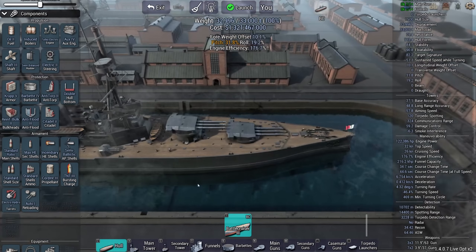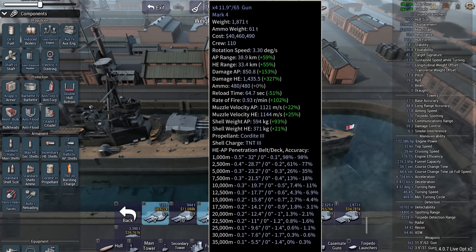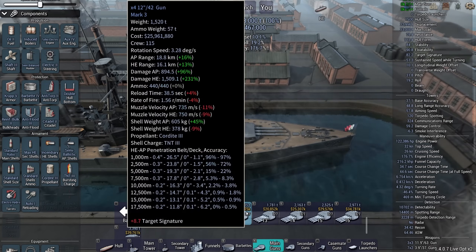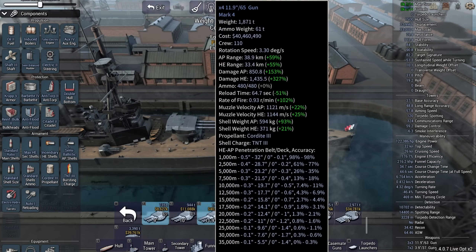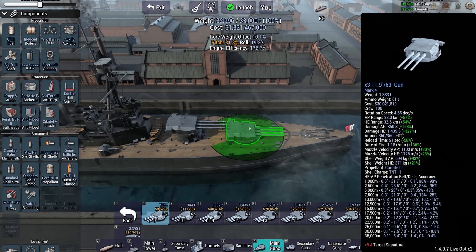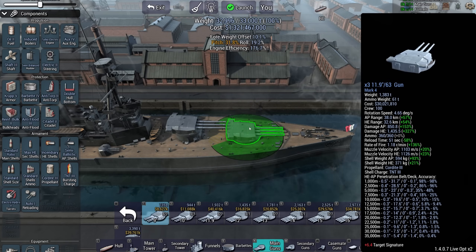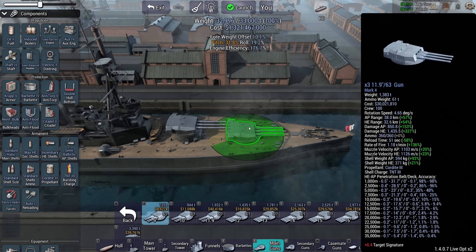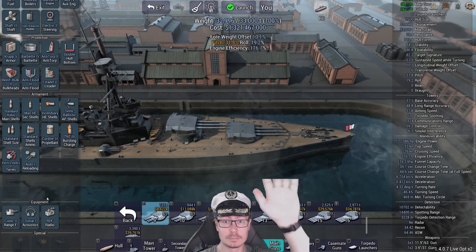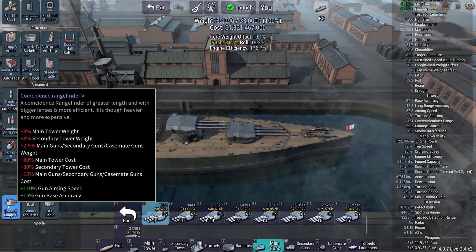Firepower - let's have a look. I have these 11.9-inch guns. I picked these because the 11s are Mark 4 and these are Mark 3. A Mark 4 of a smaller caliber is generally better than a Mark 3 of a bigger caliber. And if I take a Mark 4 and make from an 11-inch gun an 11.9, you get a turret like this, and a gun capable of throwing out three shells every 51 seconds. Auto-loaders, electro-hydraulic turrets, Sonar 1 in case torpedoes become an issue, coincidence rangefinder for better base accuracy.